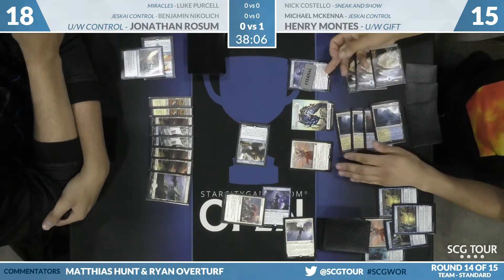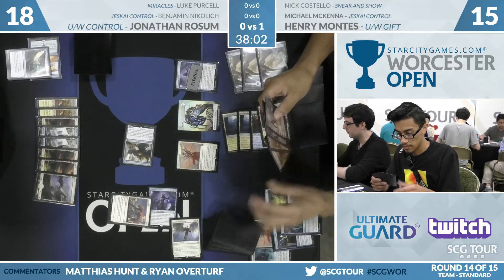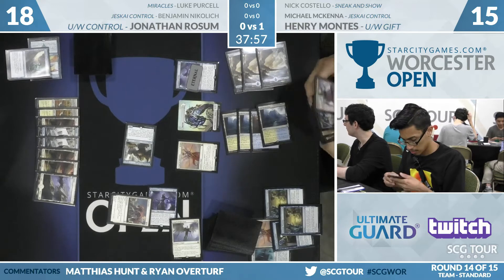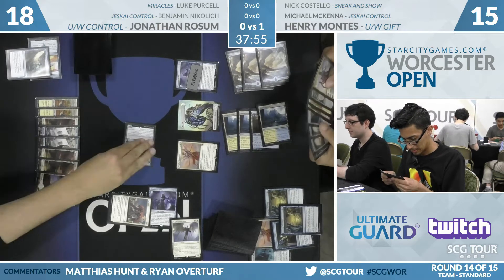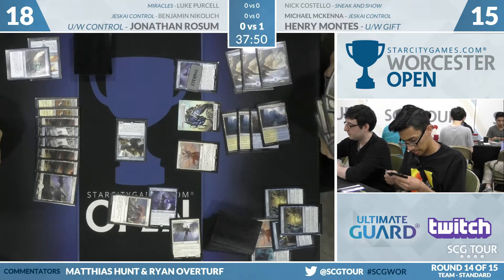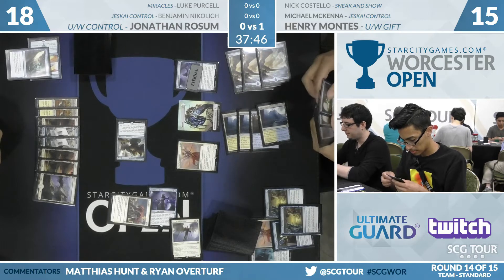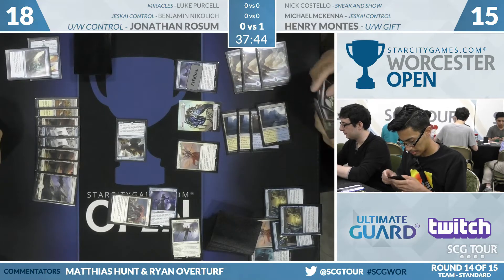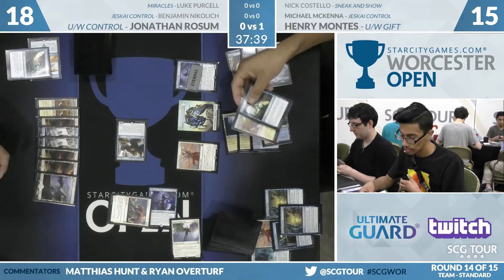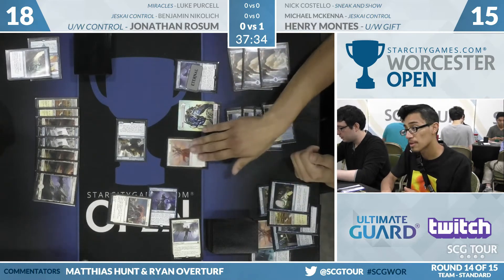If this is how the post-board games play out, I hope John has kept in most of his Settle the Wreckages — Fumigate is not great here, but getting cards permanently gone with so much embalm seems fine. What Rossum really needs is any kind of spell. He plays a Planeswalker's Return; there's that Field of Ruin and one other card in hand. Meanwhile, Henry eternalizing the Champion of Wits — draw four, discard two. There's Lifelink going on here too; John is not going to win this race.